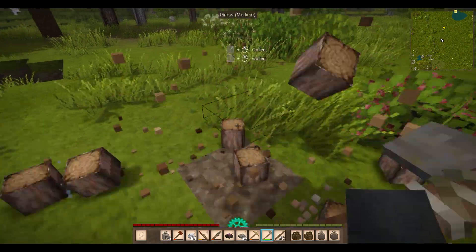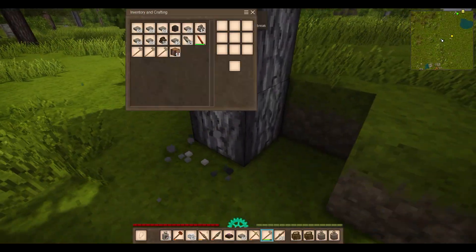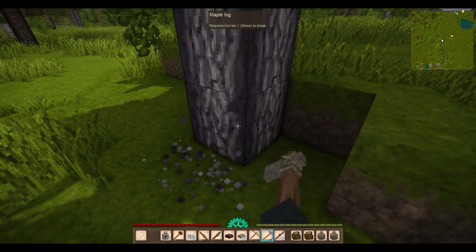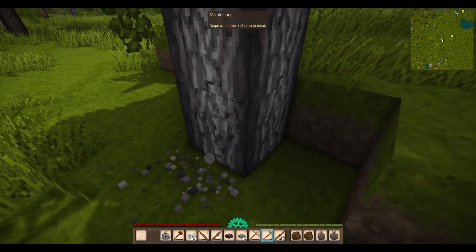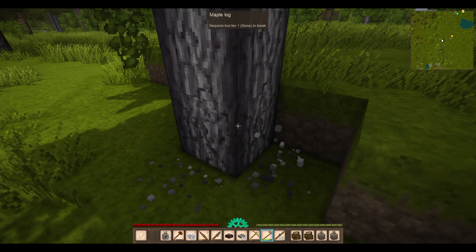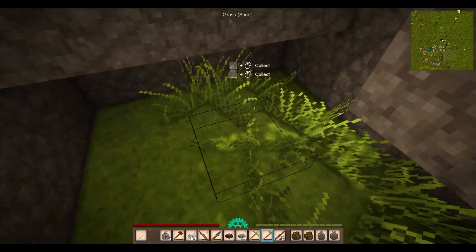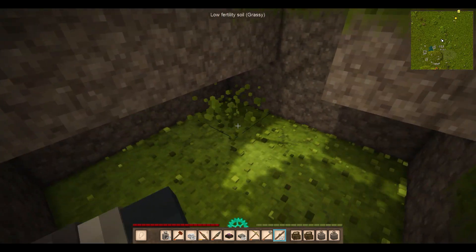If you could, I would do it. I collect these — it doesn't matter so much to me that I'm able to continuously replant pine and maple. I should free up some inventory space. Like, is that my crucible? Why do I have that on me? I even have my hammer on me. I'm not the most organized Vintage Story player.